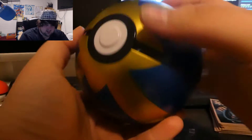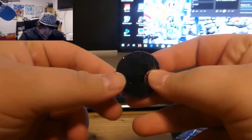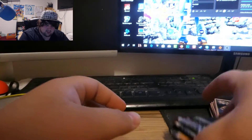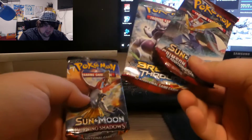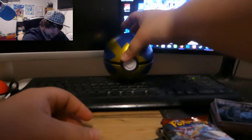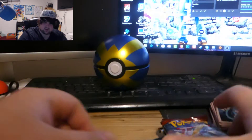Let's start with the tin. I really want to see what we can get today because last tin was literally trash. First off, we got a Slowbro coin which I really love — these ones are really cool. Then we have three booster packs: a Burning Shadows, a Breakthrough, and a Crimson Invasion. Nothing goes over a rainbow Charizard, but let's go.